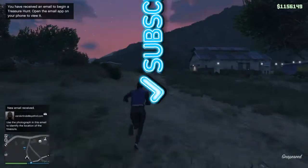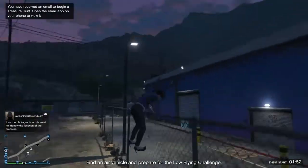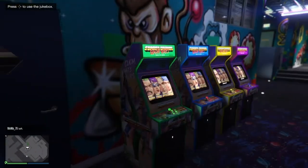Drive your MOC out and drive to your arcade, or get your CEO helicopter and fly over to your arcade. Mine is just right around the corner so I simply ran over. Now head inside to the jukebox.